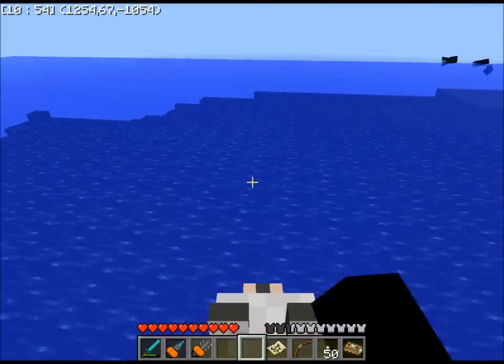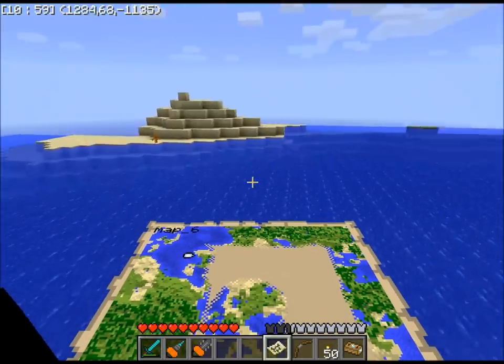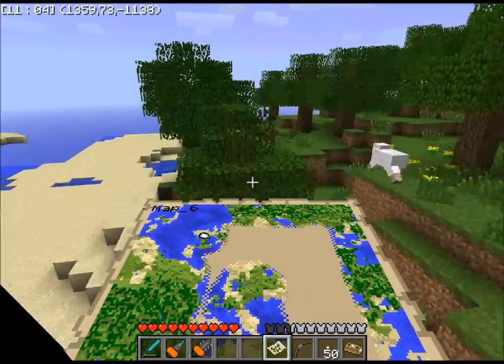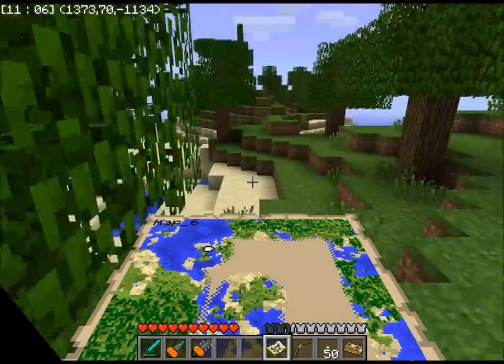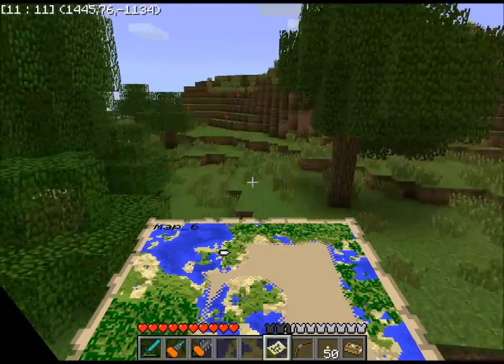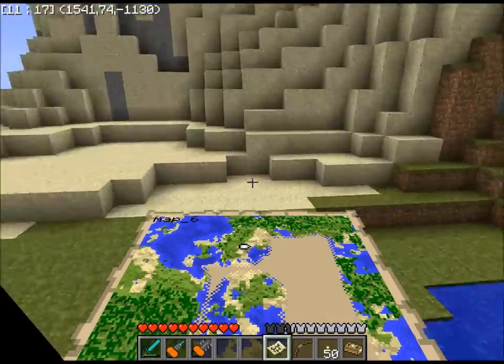I wish maps were translucent so you could look through them. I wonder what the recipe for that would be — probably a map surrounded by glass. Yeah, that would be a good recipe for a translucent map, like you took the map and painted it on the glass.